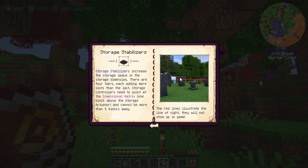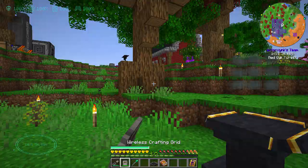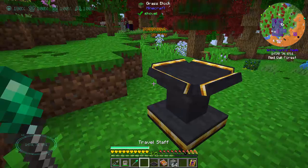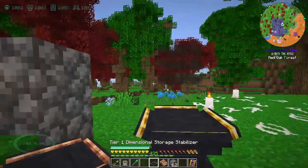Storage stabilizers - there you go. They increase the storage space in the storage dimension, with each one adding more slots than the last. Storage controls need to point at the dimensional matrix, one block above the storage, and cannot be more than five blocks away. Let's just see, let's just have a look.